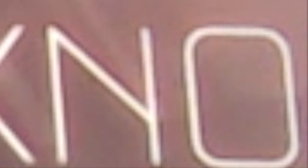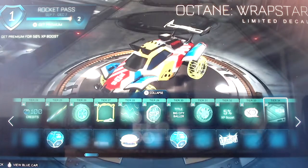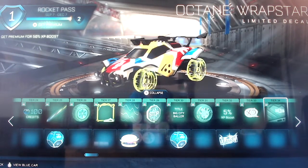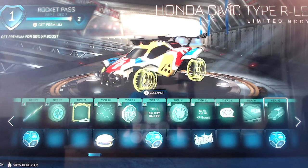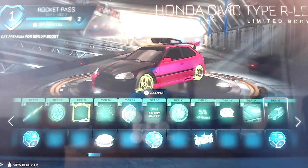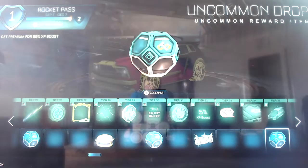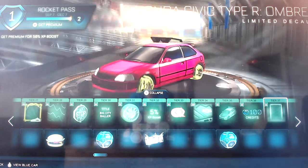Then X-N-O - I have no idea what that's supposed to say but that's a limited topper. Then Octane Wrap Style, same as what was there earlier for the Honda Civic Type R but for the Octane this time instead. Then Honda Civic Type R LE - another version of the Honda Civic Type R. And then an uncommon drop for free and 100 credits. Honda Civic Type R Ombre.